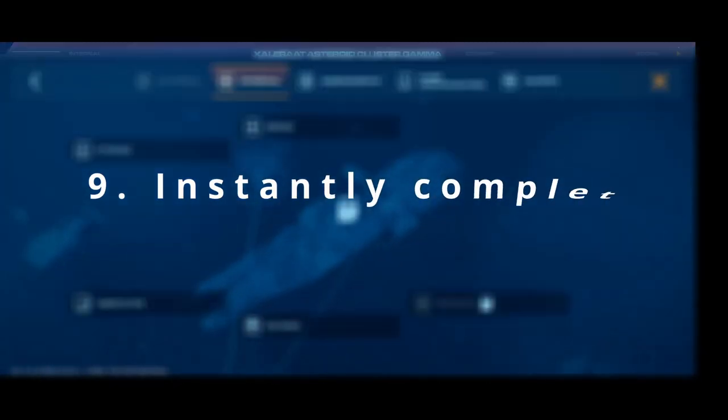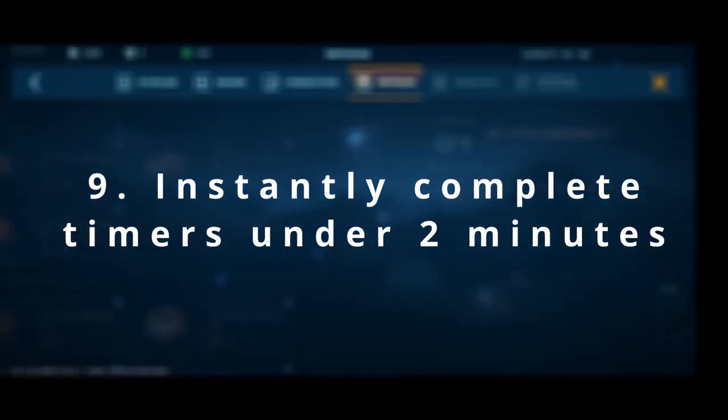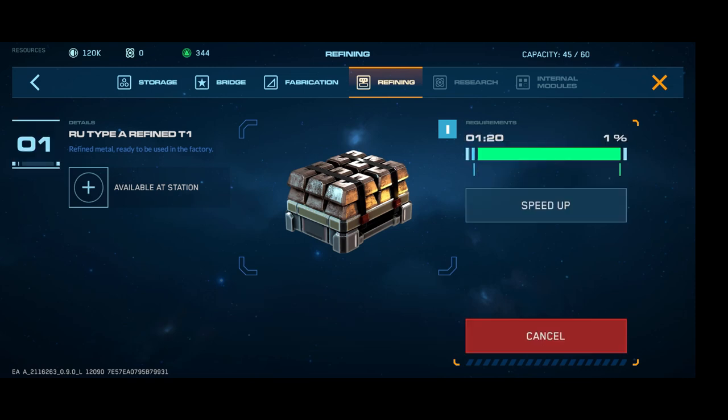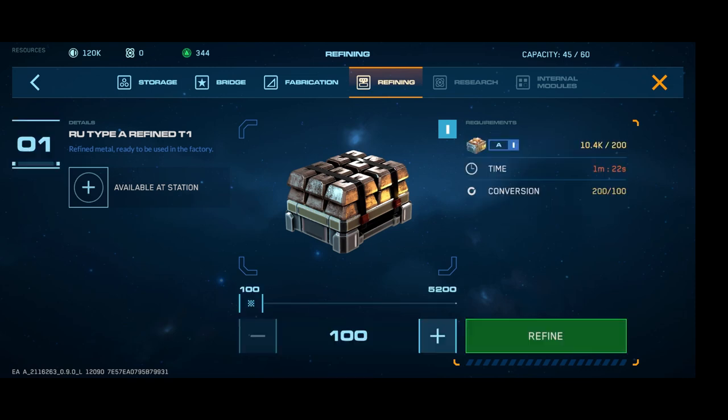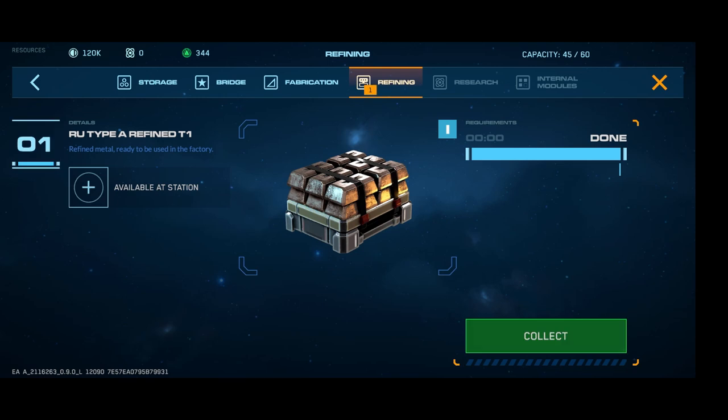Number 9: you won't need to do a huge amount early on, but when you're refining ore, you can instantly complete the refining if you use the minimum amount — which is just 100 — without using any premium currency. This can be very helpful for some campaign missions, but generally it's probably worth just getting some refining going on in the background, which takes real time, so you can put the phone down and go do something else whilst it completes.